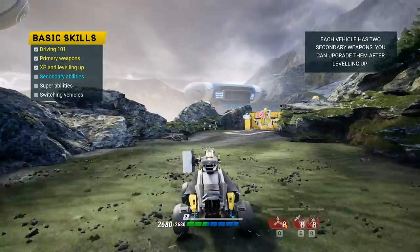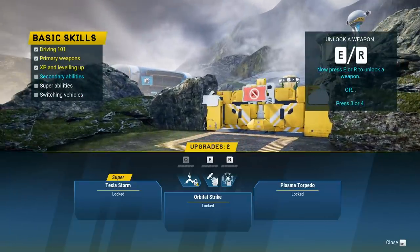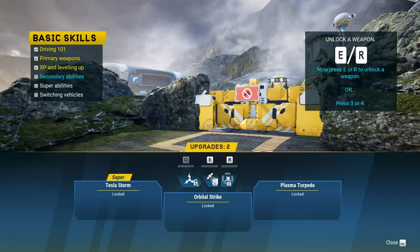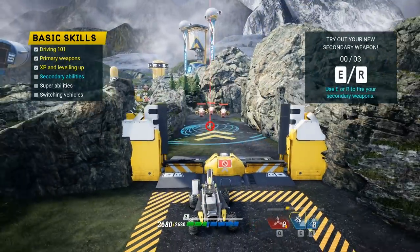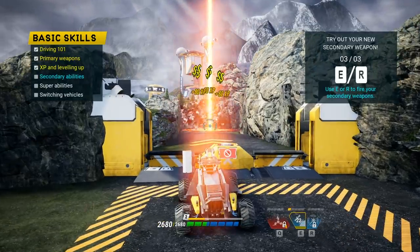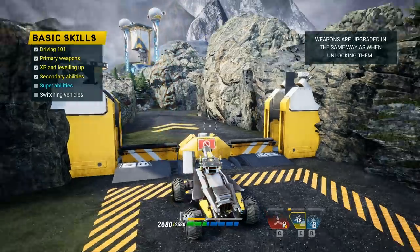Okay, here we go — secondary weaponry. We've got our super as Tesla Storm, and for secondary we have orbital strike and plasma torpedo. Let's do orbital strike. This is a radius thing, if I recall correctly. Boom — look at that! Sweet, that's awesome.